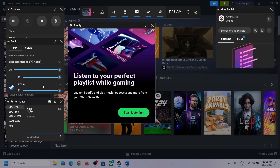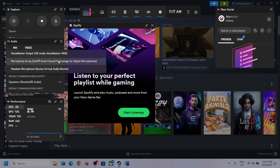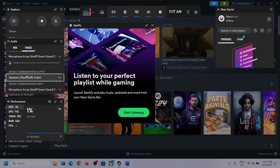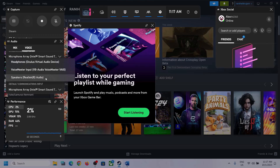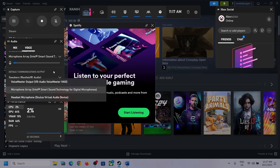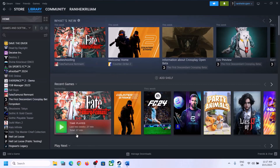Scroll down and if you find the game in the list, make sure the volume is set to maximum. Then go to Voice, and here also make sure that you select the right audio device. Scroll down and select the right speaker communication output — in my case it's Realtek audio. Select whichever headphone or speaker you're using, then launch the game and check.